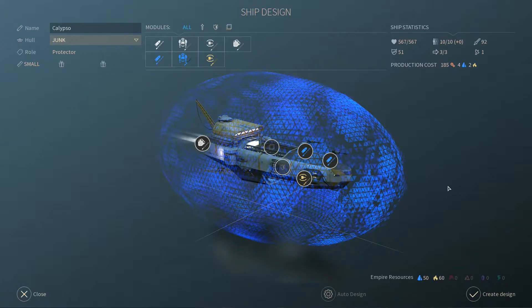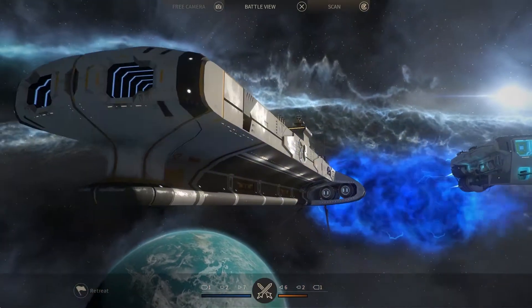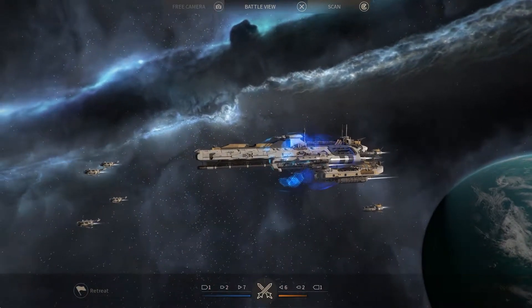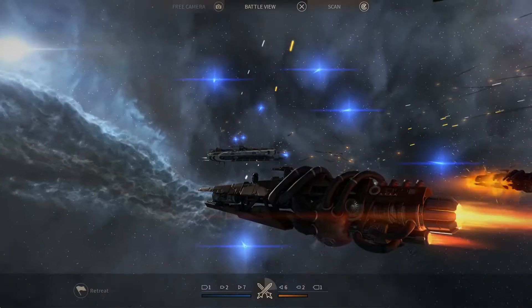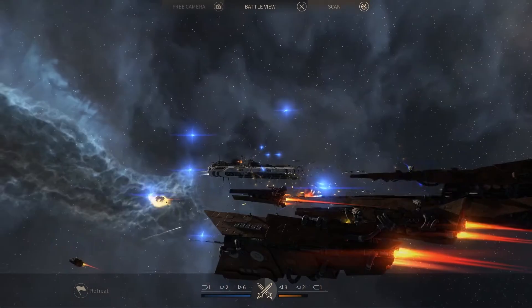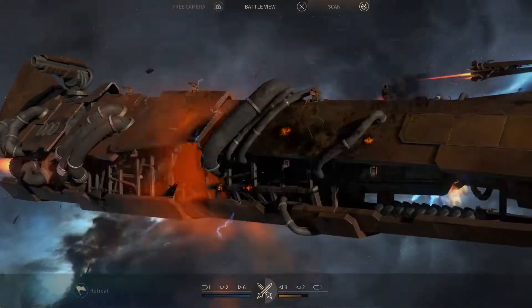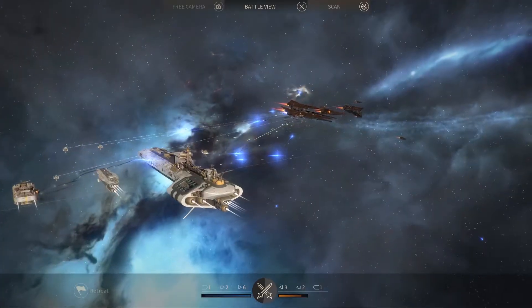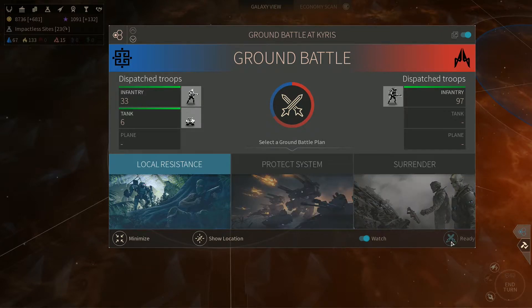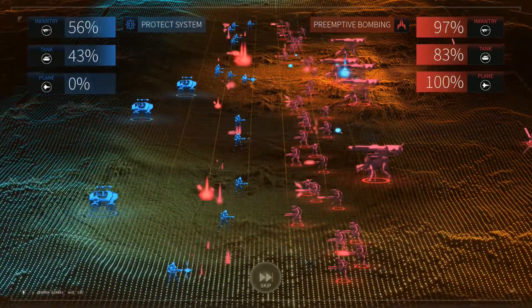And should you decide that diplomacy is for the weak, warfare and battles have been drastically improved. You will select a tactical play for each battle and watch as you see your fleet engage the enemy in cinematic stellar conflicts. But war is not only fought in the depths of space — you will also command ground forces that will invade or defend systems. These forces will consist of infantry, artillery, and air support.